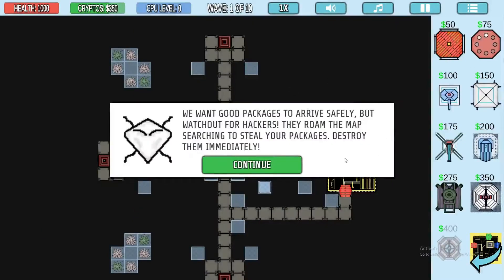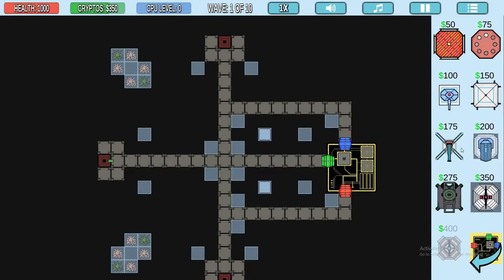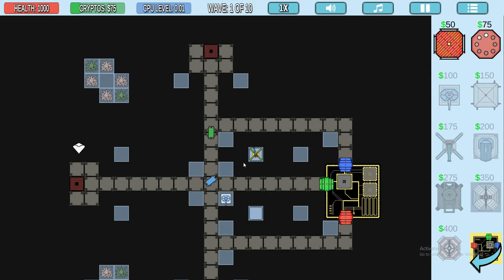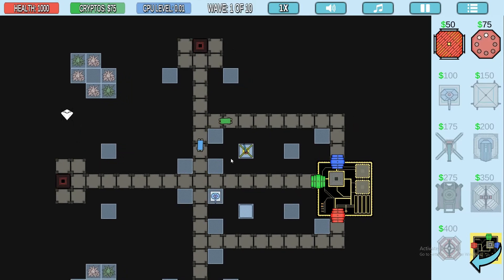But you have to watch over them because I created hacker enemies that fly around — they don't use the pathways — and if they see a packet they will steal it and destroy it. I made them to promote building outwards on the map, because otherwise you'd stack up all your towers near the base and it just wouldn't be as challenging.